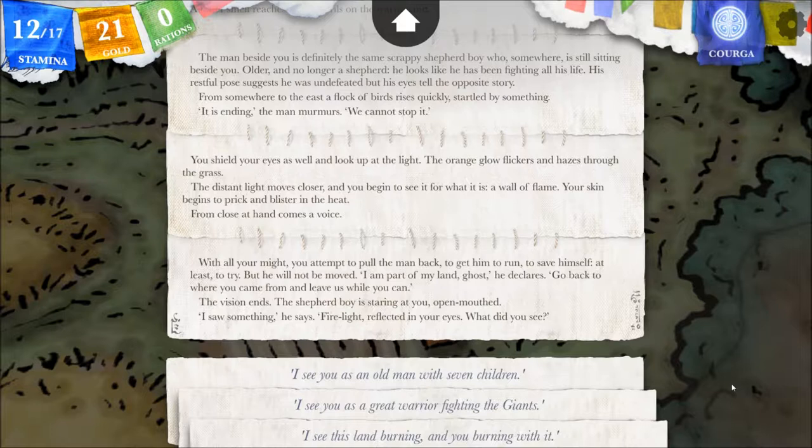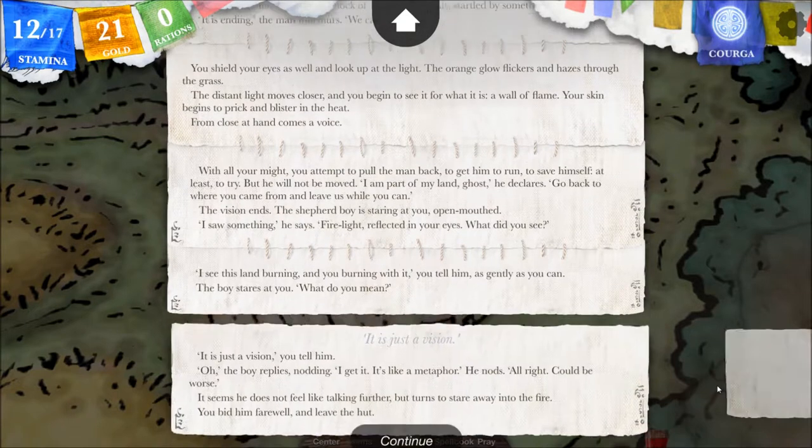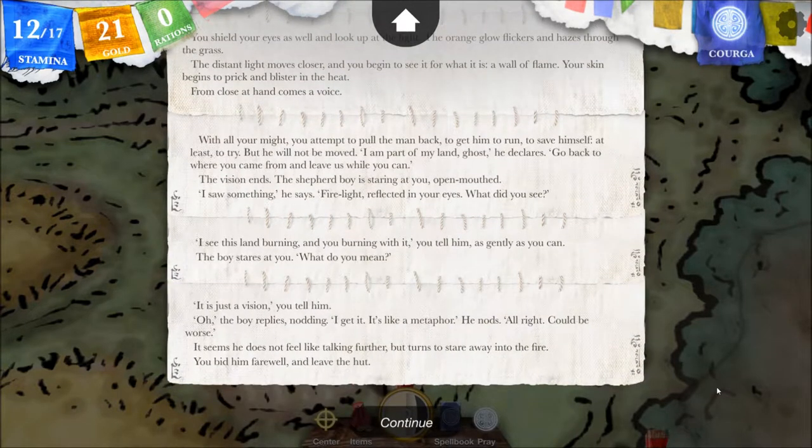I hate to tell him the truth, but we should — and we've gained back even more stamina, we were at nine before. I don't want to lie to him. 'I see this land burning, and you burning with it,' you tell him as gently as you can. The boy stares at you. 'What do you mean?' 'It is just a vision,' you tell him. 'Oh,' the boy replies, nodding. 'I get it — it's like a metaphor.' Could be worse. It seems he does not feel like talking further, but turns to stare away into the fire. You bid him farewell and leave the hut.